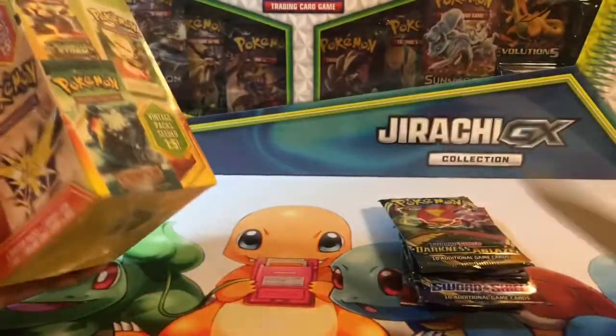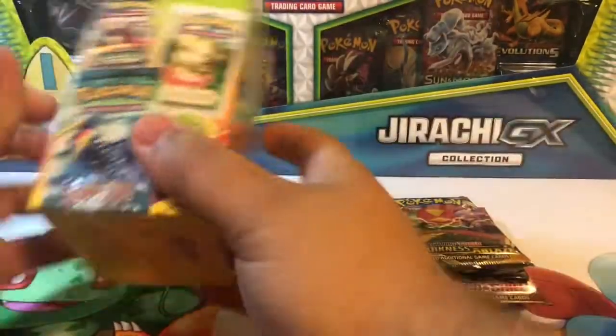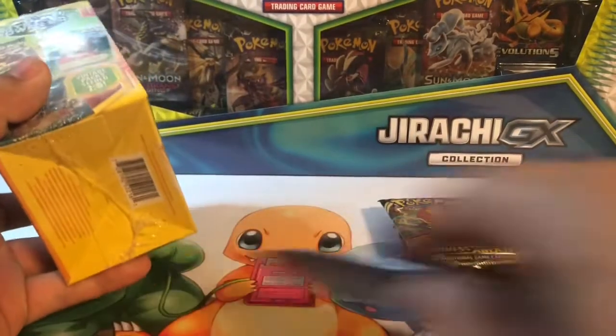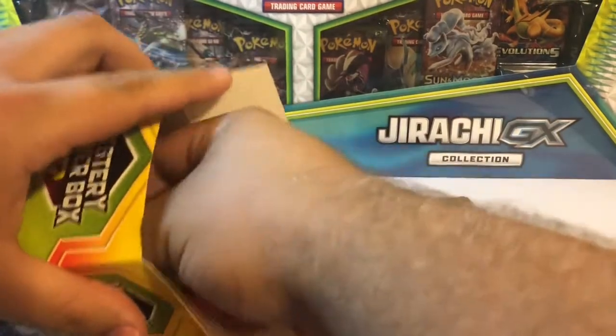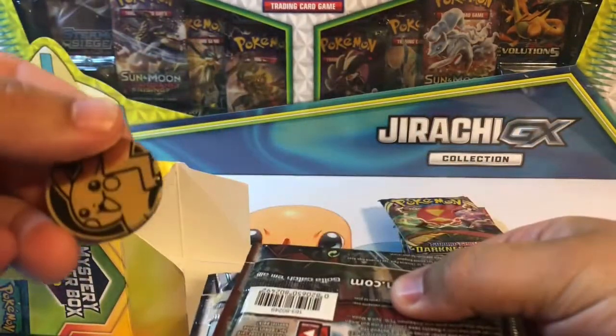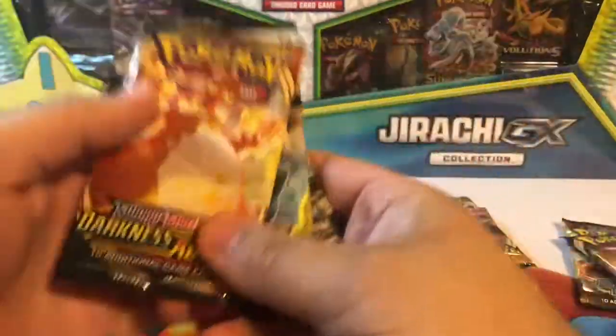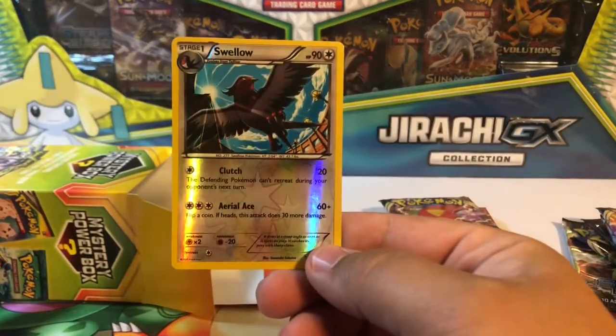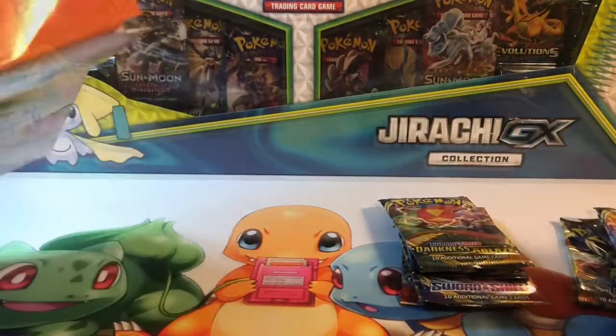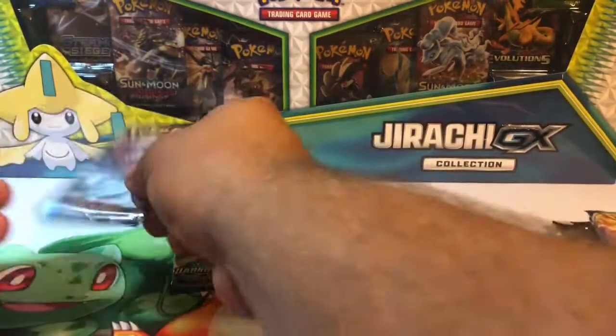Let's go ahead and open the other one up — we'll open all the packs together. Same thing: same Pikachu coin, Steam Siege patch, Sword and Shield, Darkness Ablaze, Cosmic Eclipse, Crimson Invasion, and the reverse holo and another code card. Let's go ahead and open these up and see what we can get. Keep them separated out.